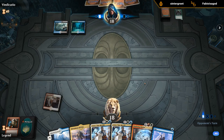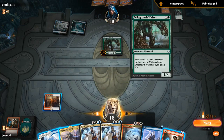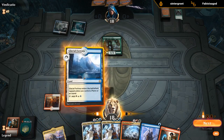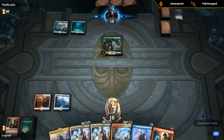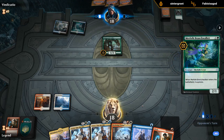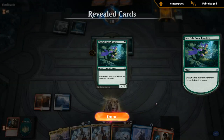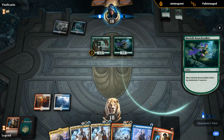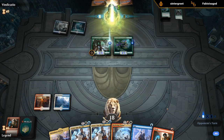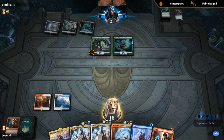Sultai — and a Wild Growth Walker. Well, Teferi lines up pretty well against Wild Growth Walker at least. Probably going to shock the Branch Walker, Opt, and then Teferi bounce Wild Growth Walker — set them back a bit.